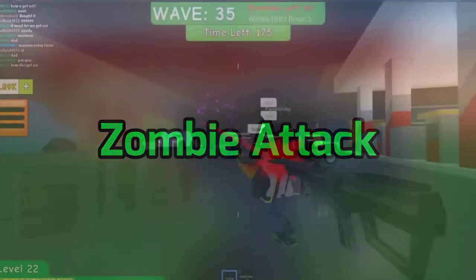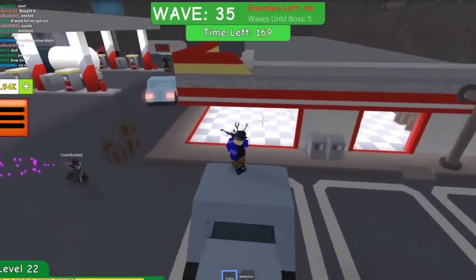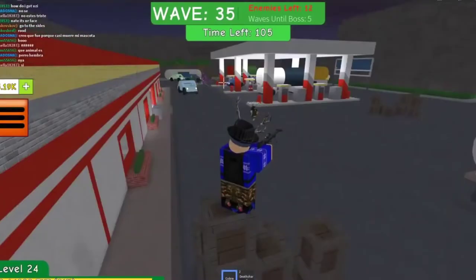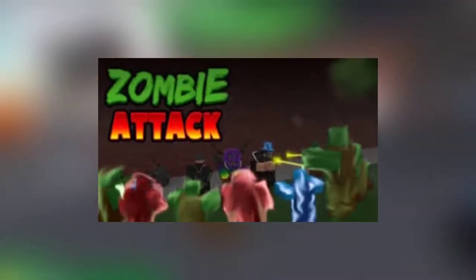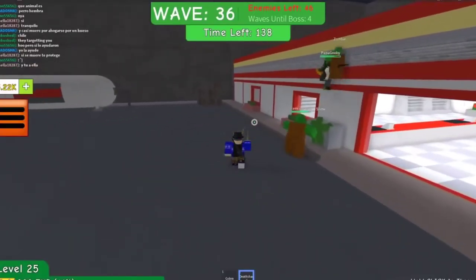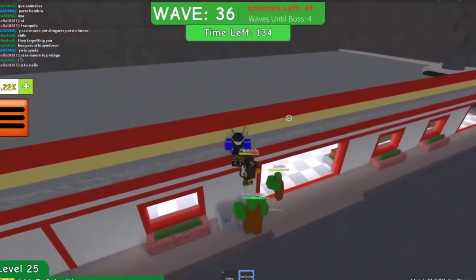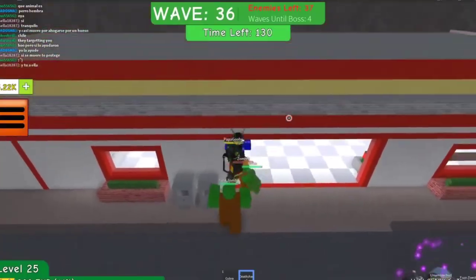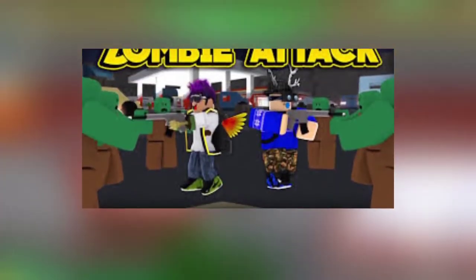Zombie Attack, as the name suggests, is a zombie survival game. You and your teammates will have to face different waves of zombie hordes. By killing zombies, you will gain XP and unlockable weapons to help defend yourself and your team. As the difficulty increases, the game becomes more fun as different zombies with different skills spawn in. The game carries a twist: if you get eliminated by a zombie, you will respawn as a zombie, making it difficult for your teammates to survive.